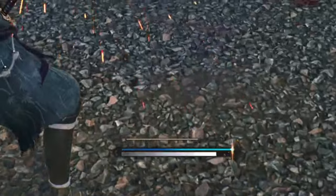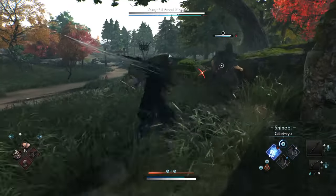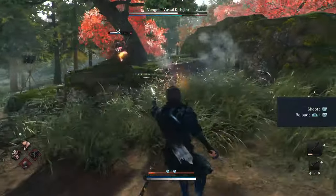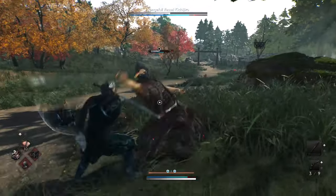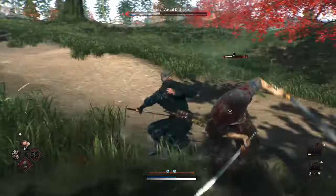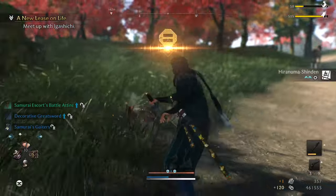Looking at the HUD, the white meter is health and the blue meter on top is our Ki. Every attack, counter spark, dodge roll, and skill uses Ki. Guarding attacks will chip away at your Ki, and holding it will slow down its regen by a noticeable amount. So you can't be overly passive because they'll open you up eventually, either by breaking your guard or with an unblockable attack. To refill Ki, just drop your guard and it'll refill on its own.